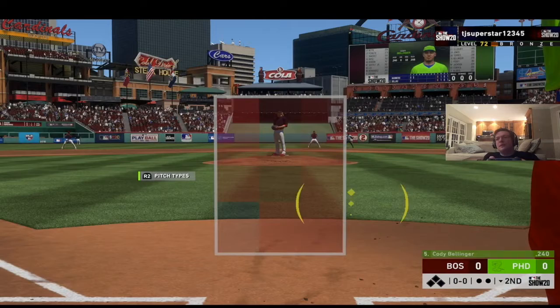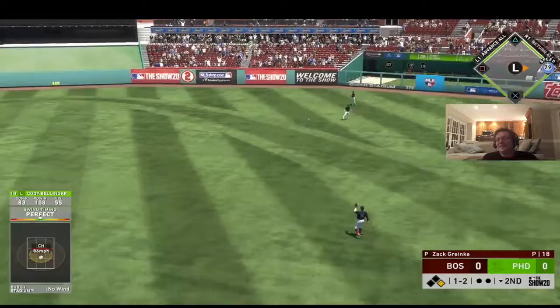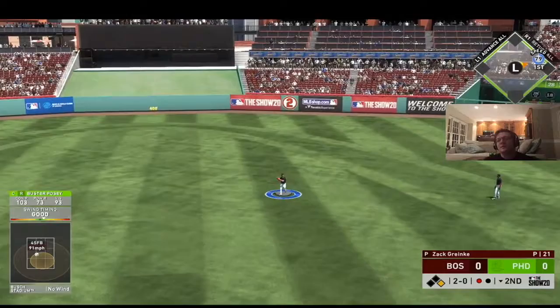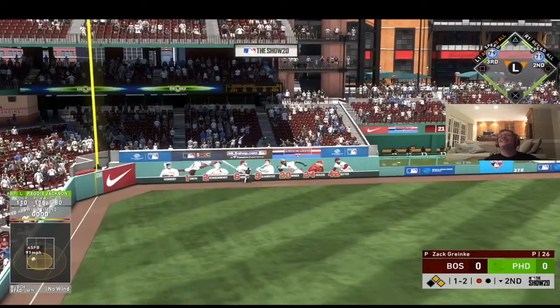In the bottom of the second, Player of the Month Cody Bellinger hits one perfectly through the shift for a single with no outs. On a 2-0 pitch I find the fastball right down the middle but can't hit it well enough — out number one. Reggie Jackson then hits the oppo taco to left field and now it's 2-0.